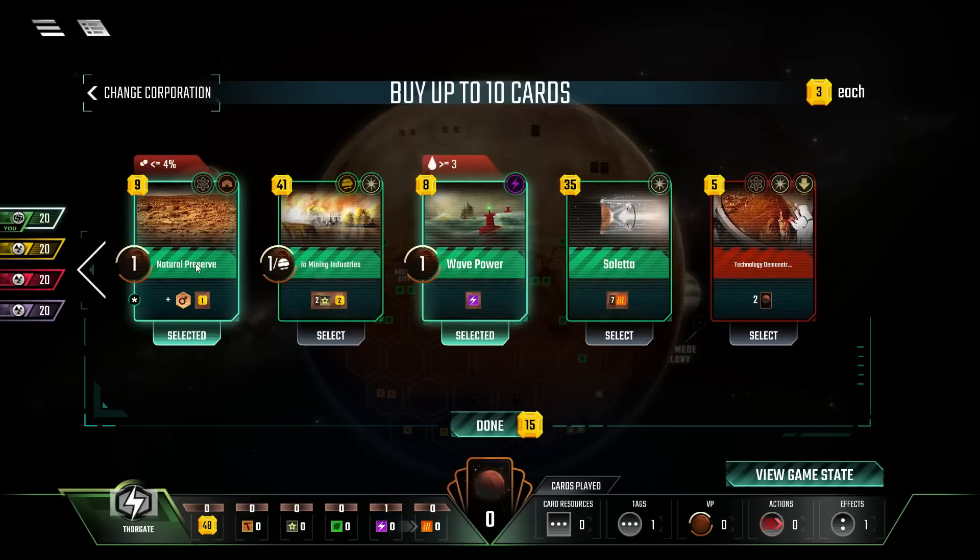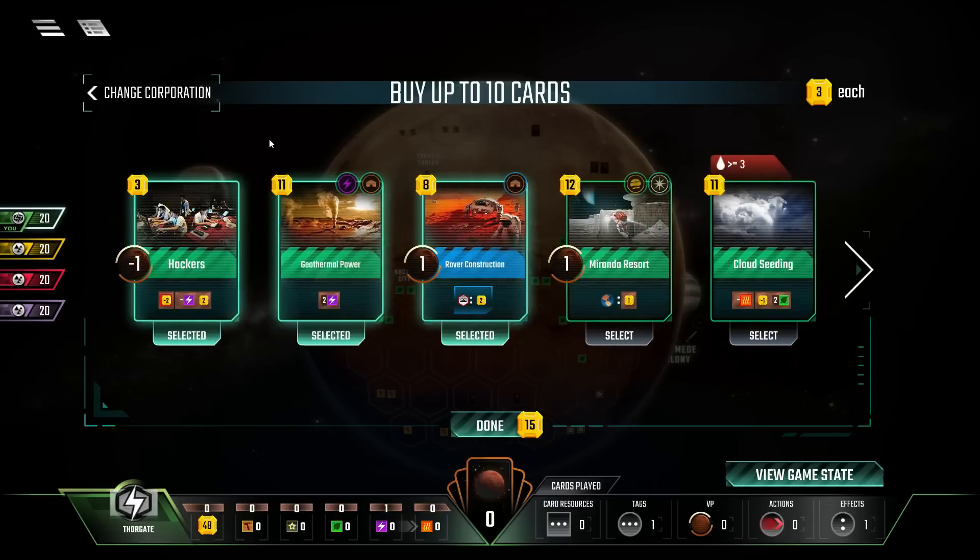I want to play Natural Preserve turn one. Our starter power can be used to play Hackers, and that's cheap. I want Rover construction turn one, just in case we have Tharsis or any other early city constructions. We want to start rolling that bonus ASAP. So I think that's the correct answer.